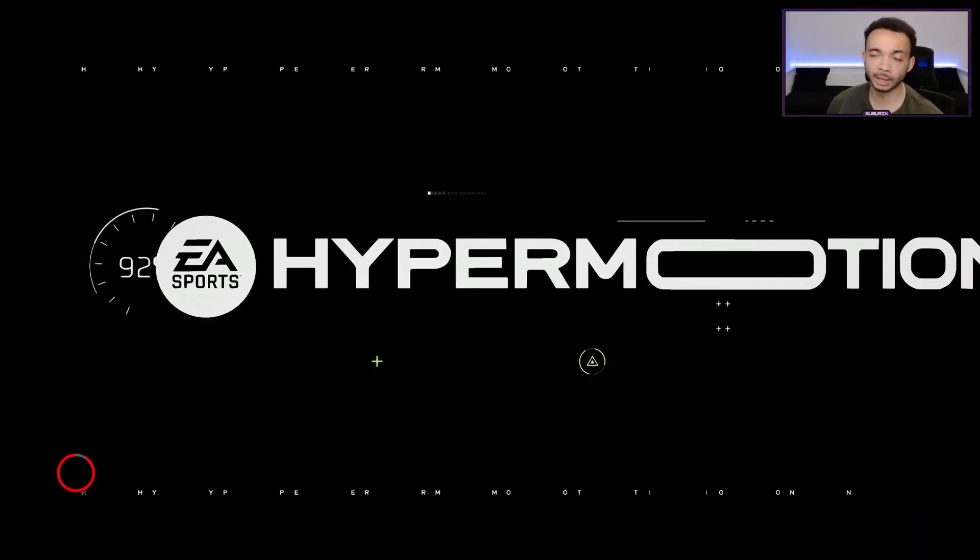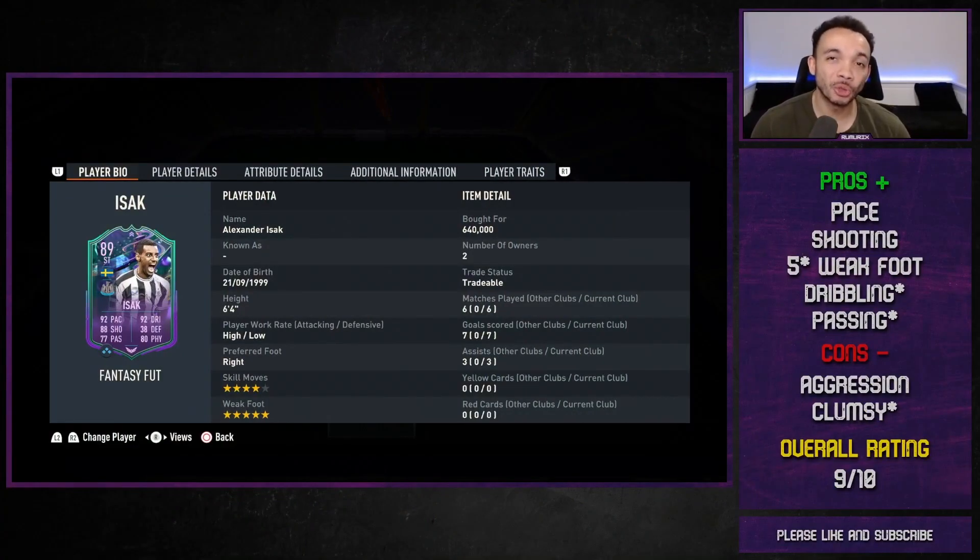After six games, Isaac has seven goals and three assists. Not a bad return at all from the striker position.